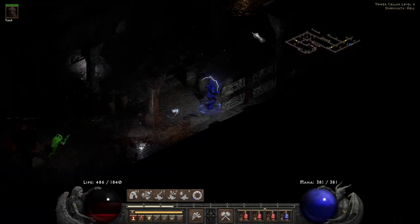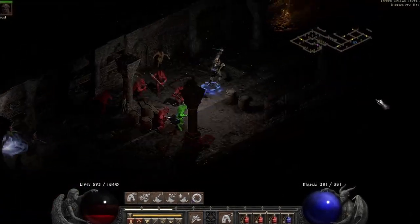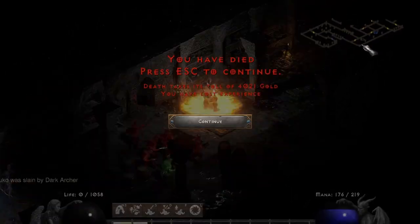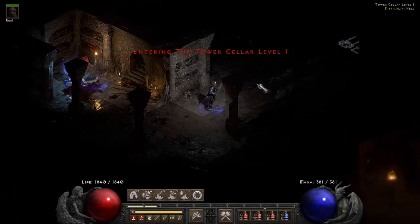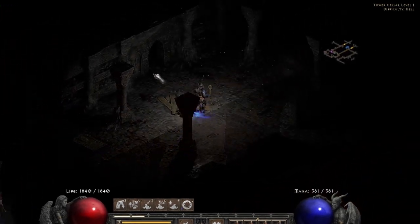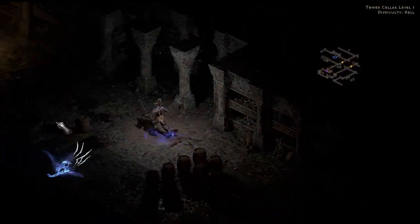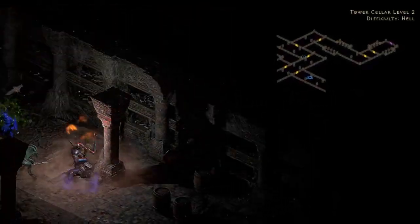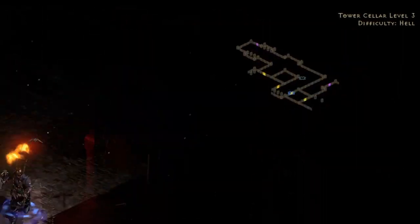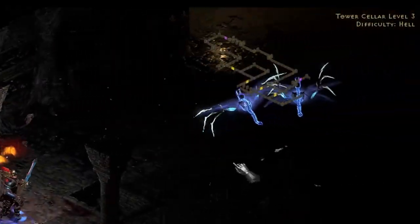Just be careful of rubber banding. Quick pro tip during your descent: when entering the next level, follow the perimeter of your map from your character's left shoulder, and you'll find the next stair set much quicker. It's not guaranteed every time, but more times than not this seems to be the case.